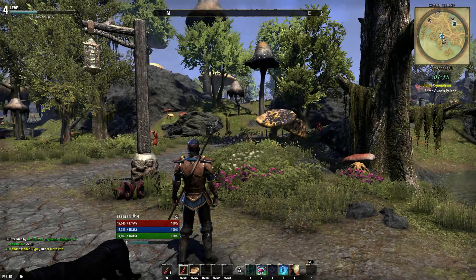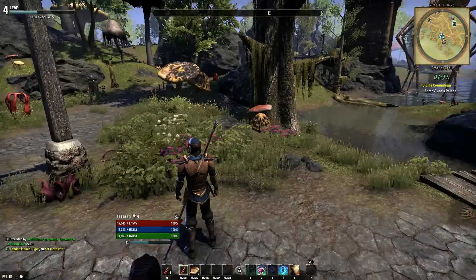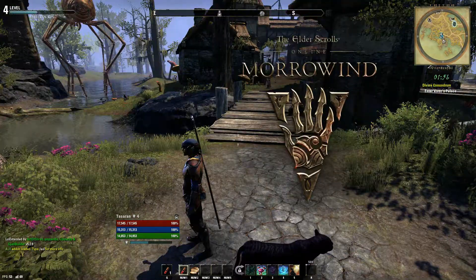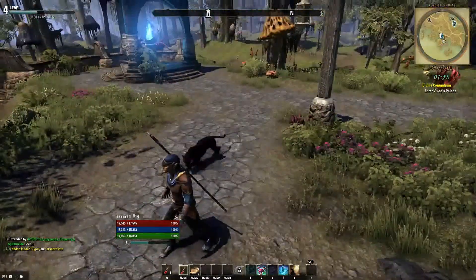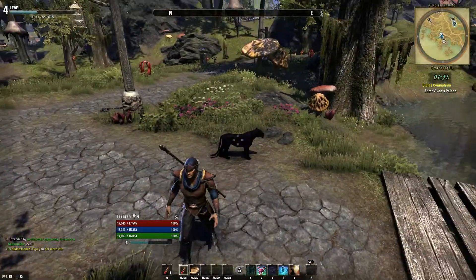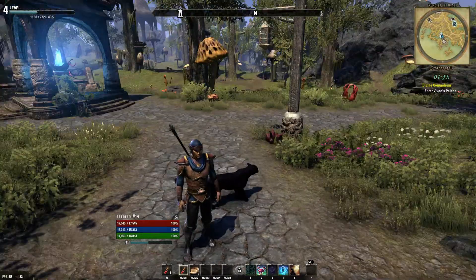What's up people, Tassaran here and welcome back to Elder Scrolls Online Morrowind. We're playing as our Warden, we're now level 4, and I remembered from all those years ago I've actually got a pet — a panther. And I thought, there's a Warden, why not have a pet come with us?